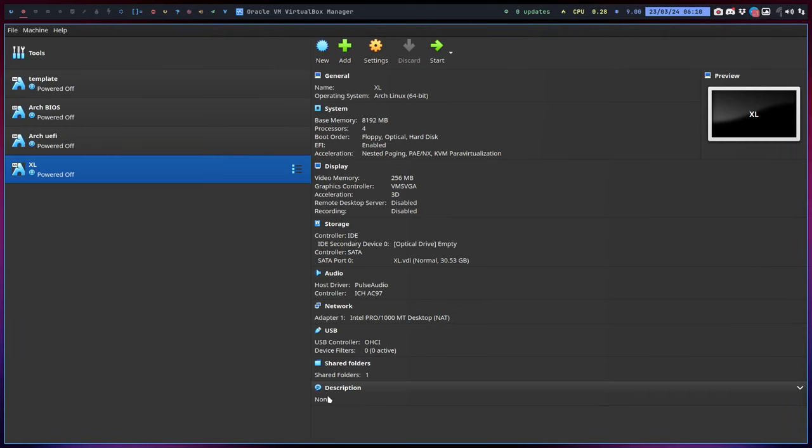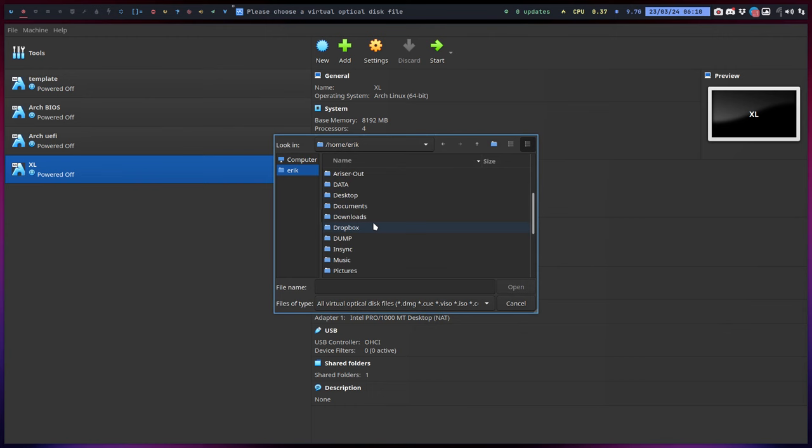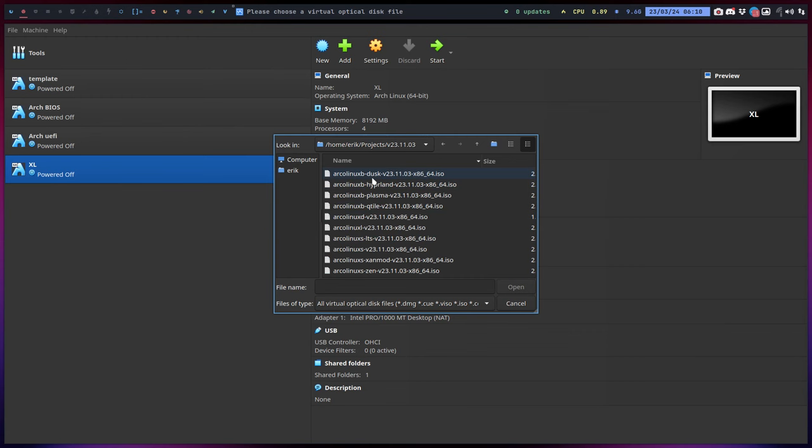Good morning. We have a user on the forum who has an old ISO — an old Alkanix XL — and can't launch any terminal. He also has OpenBox on XL, so I guess he did an AUR install or something like that and installed something extra. So we start off with Alkanix XL.